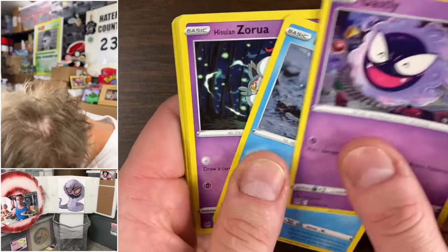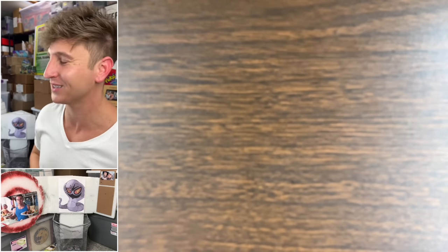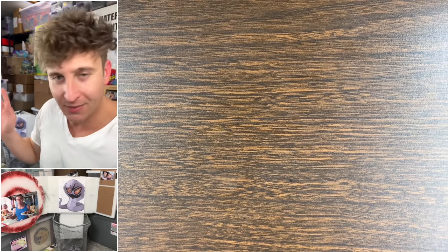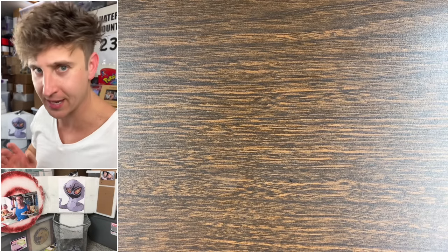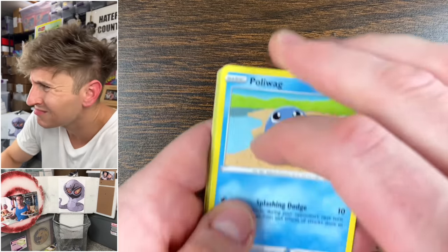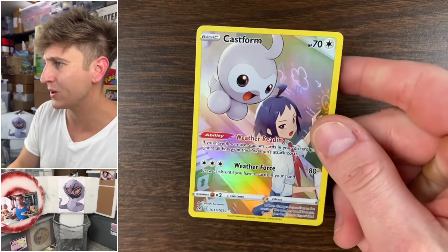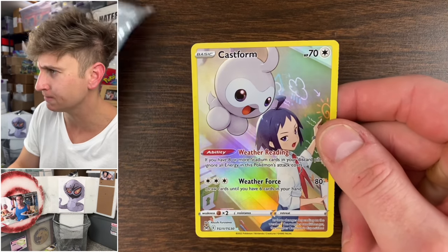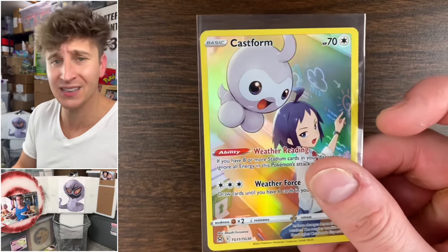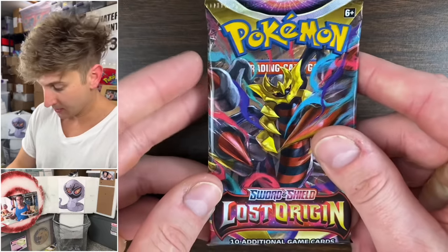Green in reverse, then a gear and a non-hollow rare — it's fine, baby. We're gonna hit something big, we're gonna hit an alt art. Might not be the alt art we're looking for in either of the sets but we're gonna hit an alt art. We got a Castform character rare — half pull of today's video. Pad the giveaway a little bit, make sure there's something there.